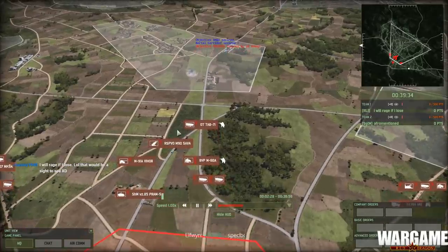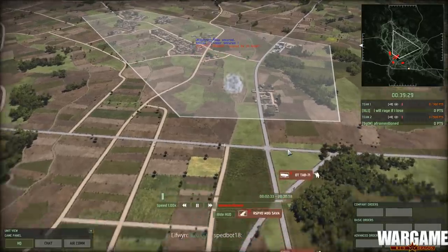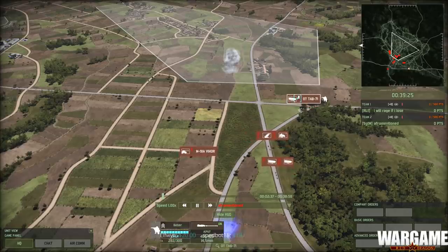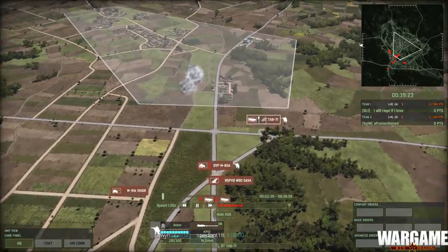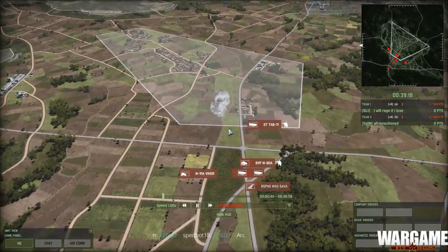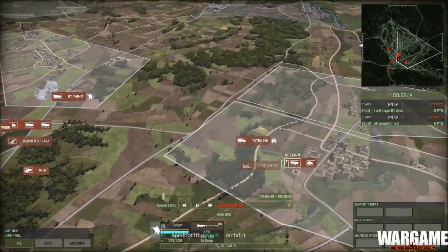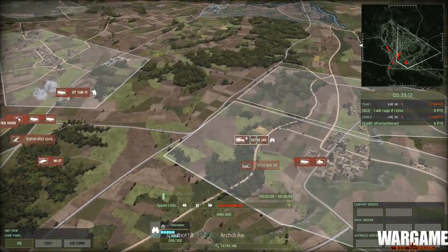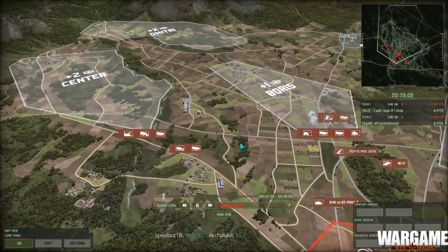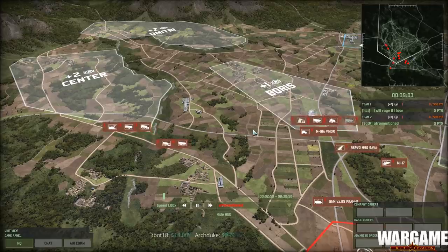PRAM-S deploying smoke — he's immediately rushing in forces trying to get these guys smoked up. That's the VIHOR. He's taking his infantry off the road, although I think in 1v1 you're not that exposed to artillery fire. SPAT BOV on the right flank, Tetra with recon infantry inside and just two units of infantry. That's a lot of terrain to cover for the points that you have. It is conquest so you'll probably have quite a bit of income.